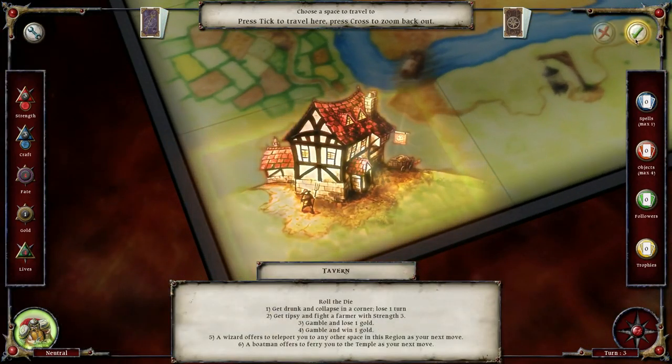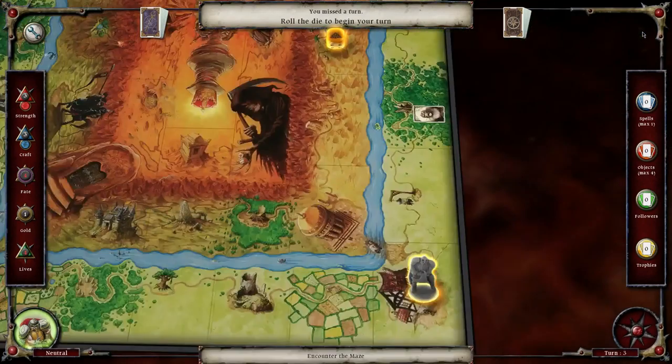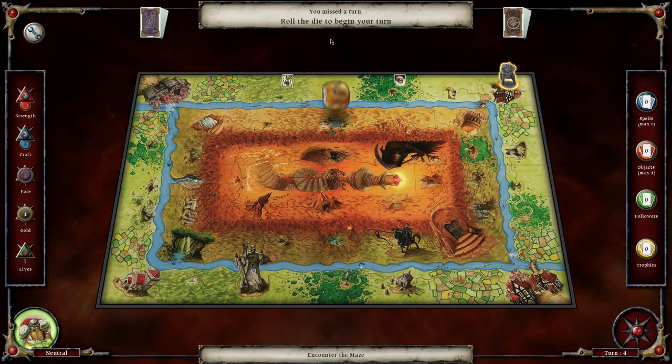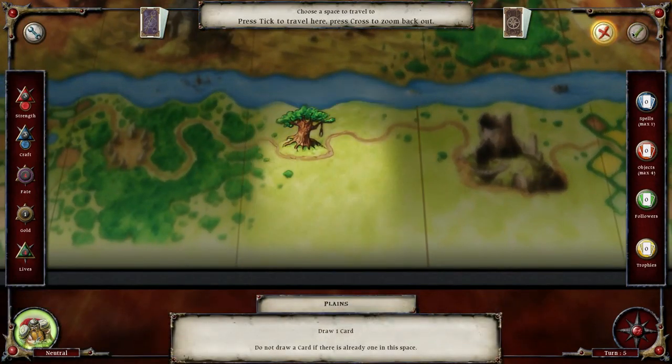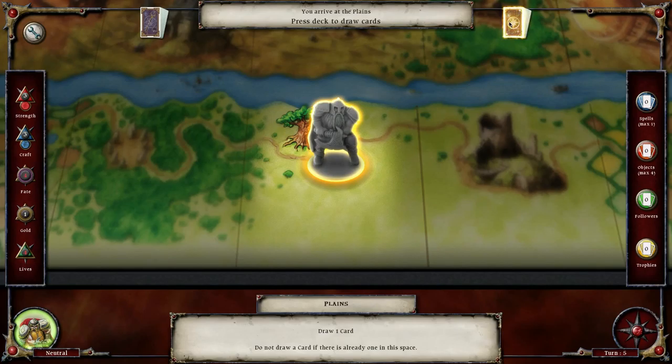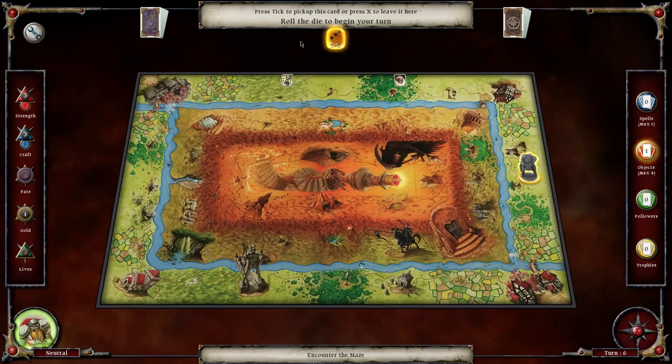Let's go over here just to see what's here. Roll, get drunk, collapse on a corner, lose a turn - that's all right. Three. Where is the maze? I don't know where the maze is. Cross - if you are evil do not lose life in the chapel, if you are good you do not lose life in the graveyard. You may choose to destroy any spirits - so you call that. That's cool, it's kind of like exorcism.